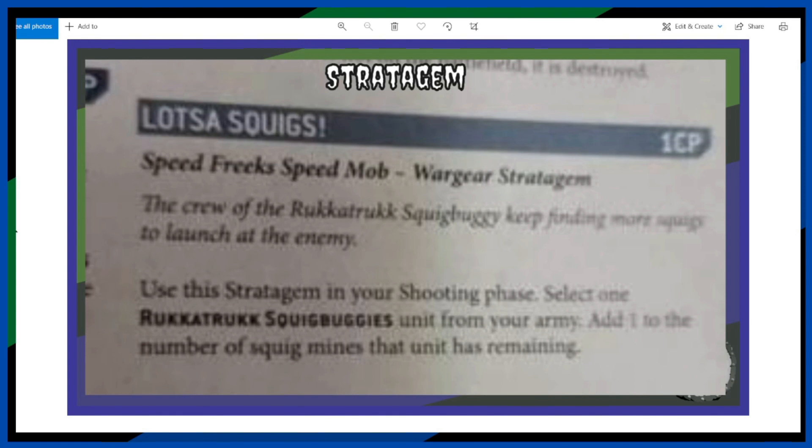Lots of Squigs — Speedfreak Speed Mob Wargear stratagem. The crew of the Rukkatrukk Squigbuggy keep finding more squigs to launch at the enemy. Use this stratagem in your shooting phase: select one Rukkatrukk Squigbuggy unit from your army and add one to the number of squig mines that unit has remaining. An extra squig mine — they're not bad, they give out mortal wounds. An extra CP to give out some mortal wounds — nice, not bad at all.